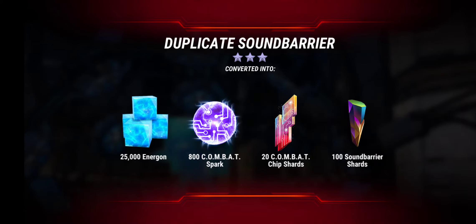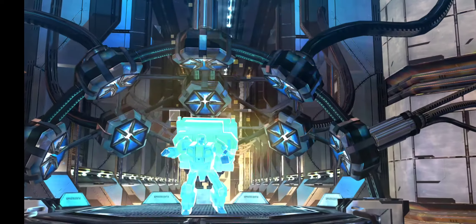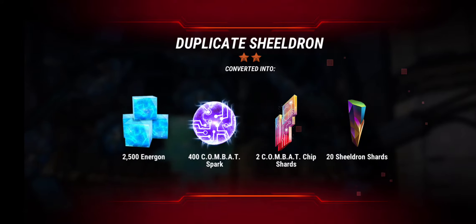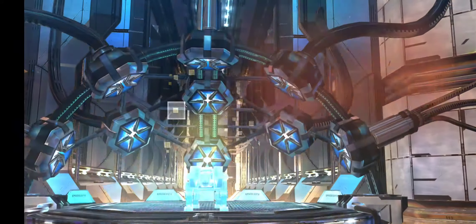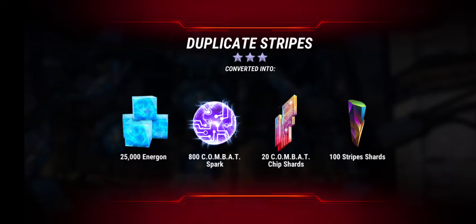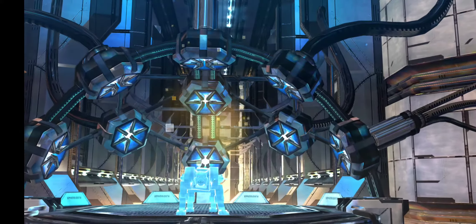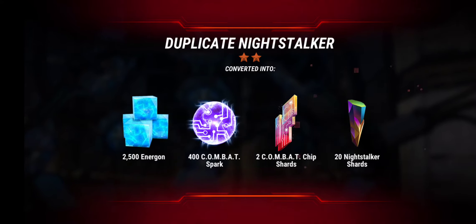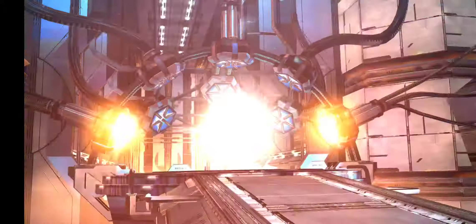Three-star duplicate Sound Barrier. We get a duplicate Shield Drawn, not too shabby. Two more freebies — a three-star duplicate Stripes, and finally looks like another Stripes... no, Night Stalker. My bad, I missed the change of color there. All right, on to the free crystals.